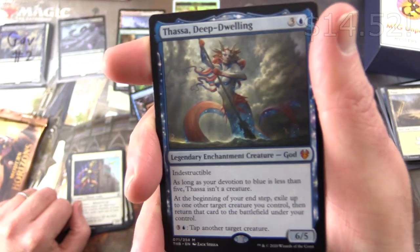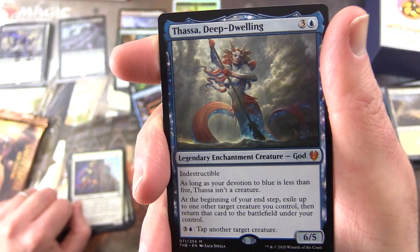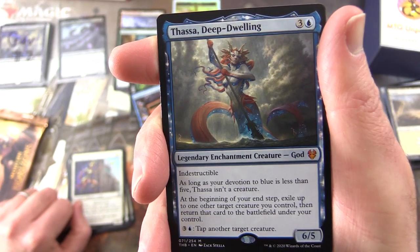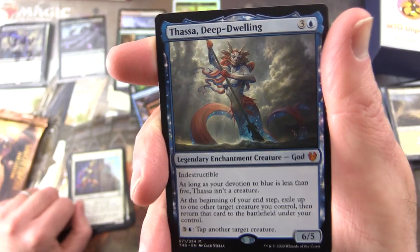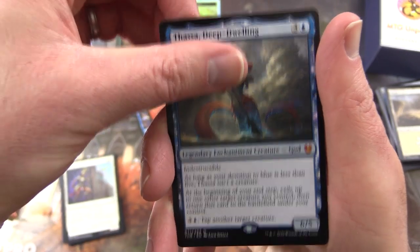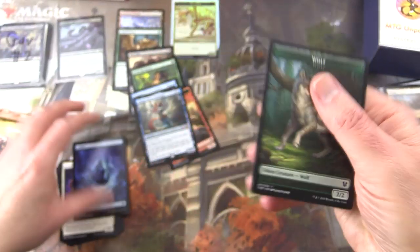6/5 for four with Indestructible. As long as your Devotion to Blue is less than five, Thassa isn't a creature. At the beginning of your end step, exile up to one other target creature you control, then return it to the battlefield under your control. Three and a blue: tap another target creature. Gav is on fire today — fantastic pulls. An Island and Wolf token.